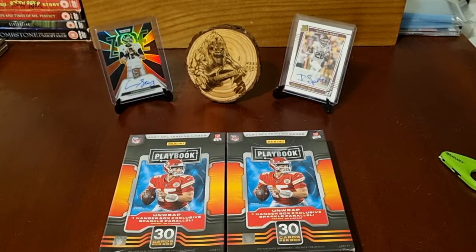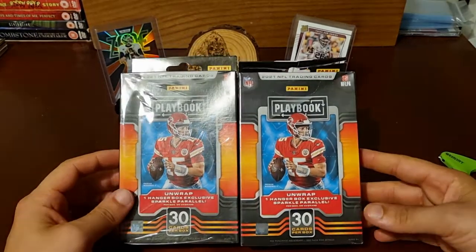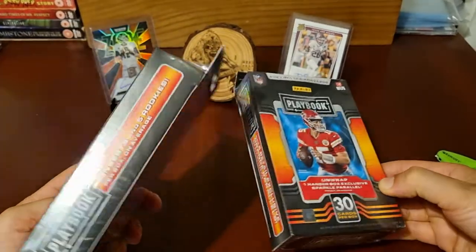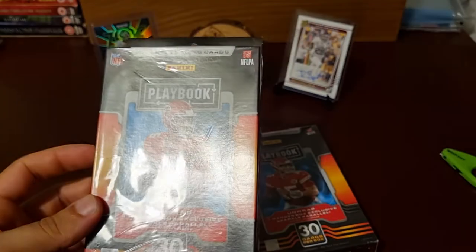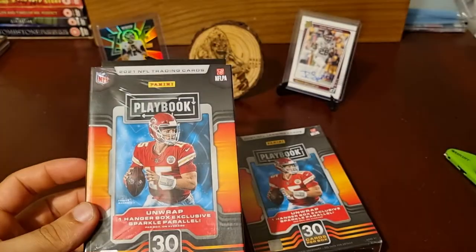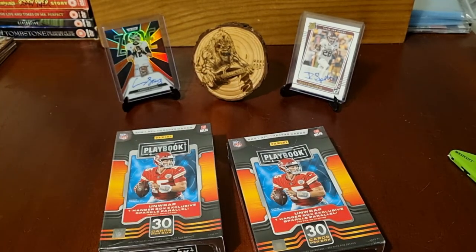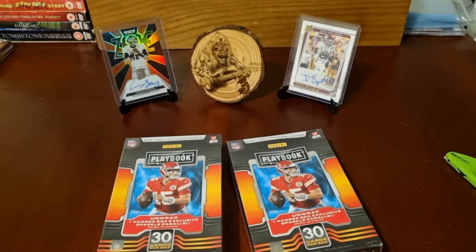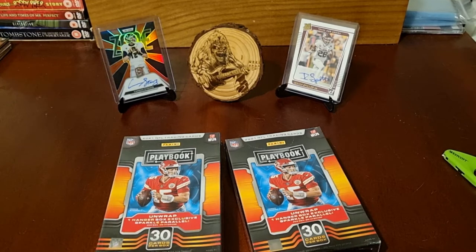Good evening guys, welcome back to the channel — it's Headbanger Rips here with another little retail rip. I managed to get a couple of boxes of Playbook hanger boxes. You're getting five inserts and five rookies on average, which I think is quite a nice return. I know Playbook is lower end, but we like lower end — you might get some surprises. You also get a hanger box exclusive sparkle parallel.